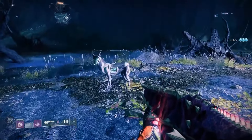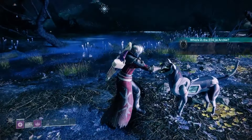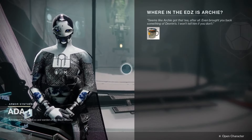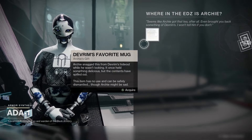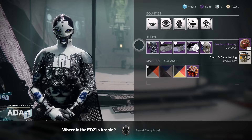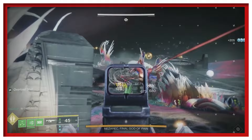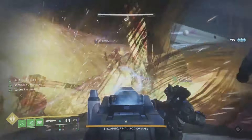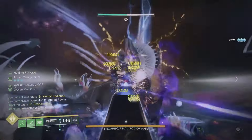Archie's prison dissolves when the Centurion is eliminated, and you're free to offer positive reinforcement. Now all that's left to do is return to Ada-1 in the Tower. You'll get ten Trophies of Bravery for your troubles, equating to one free Brave Arsenal weapon from the Hall of Champions. Ada will give you Devrim's favourite mug, which Archie stole from Devrim earlier, and you'll also have unlocked the 'Where in the EDZ is Archie' Triumph. For more help in Destiny 2, be sure to check out our written guide covering the new Pantheon activity, or our Root of Nightmares raid guide. For all other things gaming, stick with IGN.